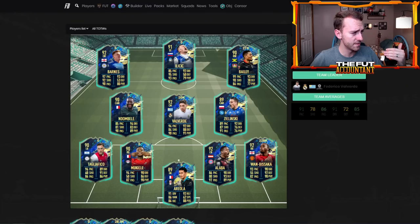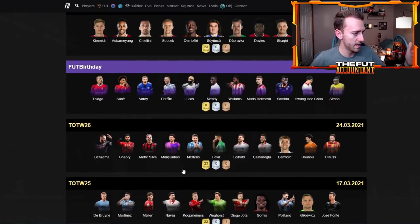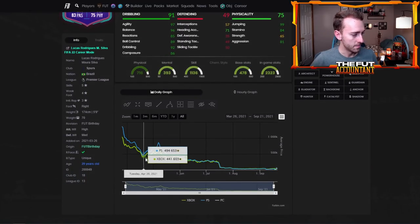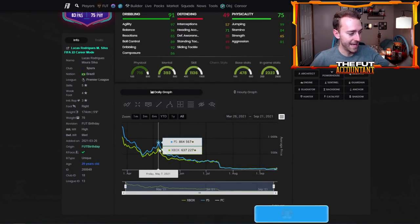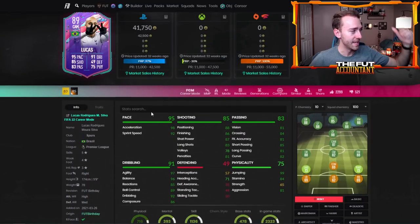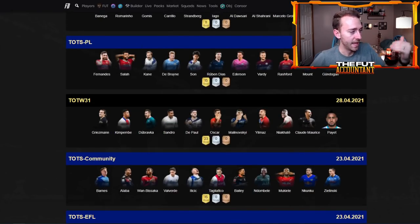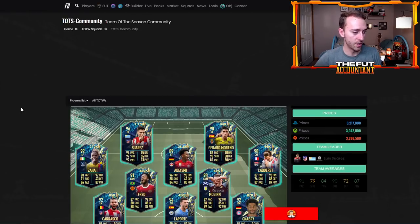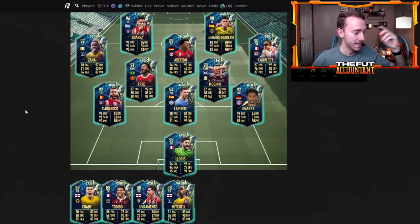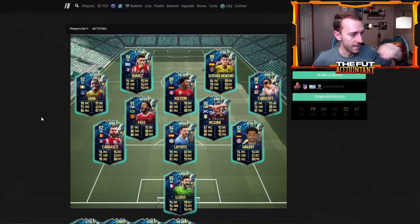Even looking back in FIFA 21, Fut Birthday Lucas had a really nice rise after Team of the Season — panic sold, then he exploded. But look, after Premier League TOTS, he went from 800K, 700,000 coins all the way down the next few weeks to 300K, and that's just because more and more TOTS cards come out with insane stats, just like the ones we're seeing this year. I think the same thing is going to happen this year, even though this year's prices are incredibly different.